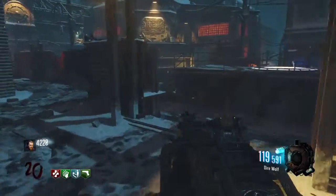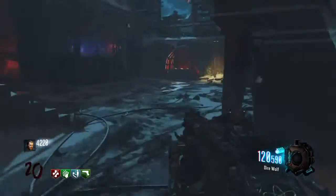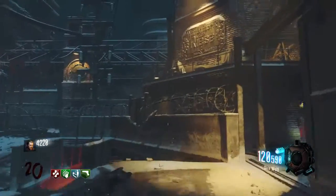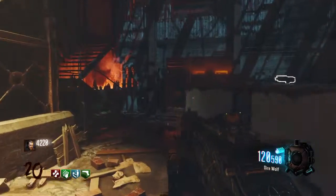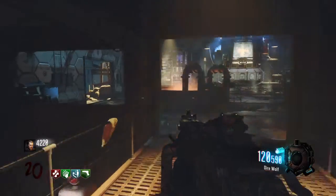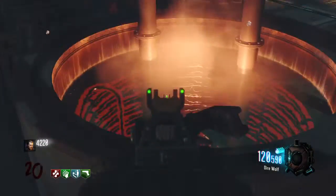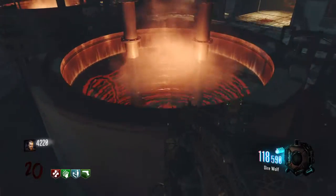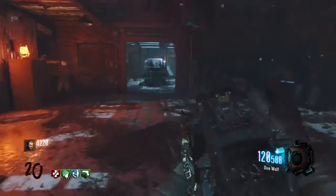Once you have shot it, you will want to come to the second location, which is in the furnace room close to the furnace. Then you're going to go above the furnace room, by the second teleporter, and come near these little tubes. You're going to jump — as you see, a little monkey was there — you're going to shoot that little monkey and he should speak again.